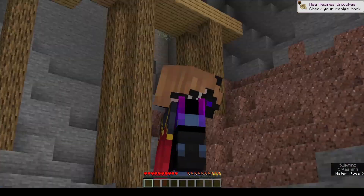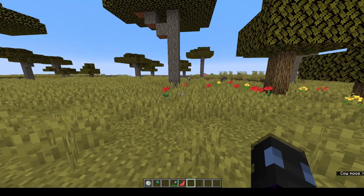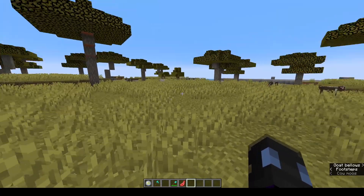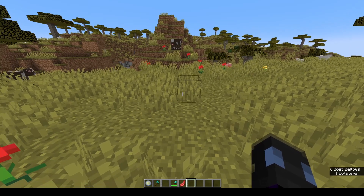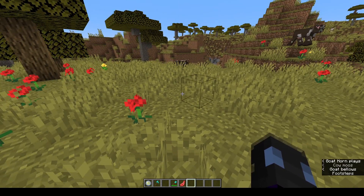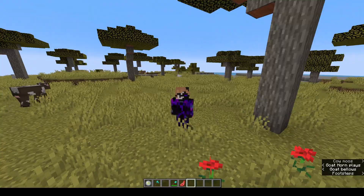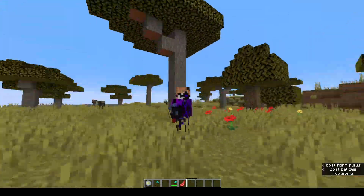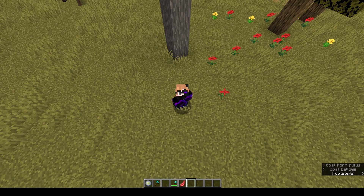I landed in the water — I did not expect to do that. But hey, we're not done. Press Y — you can now just make normal goat sounds. If you enjoyed this video, make sure you hit the subscribe button down below and click this video on the screen for more Minecraft Origins shenanigans. Until next time guys, bye-bye.